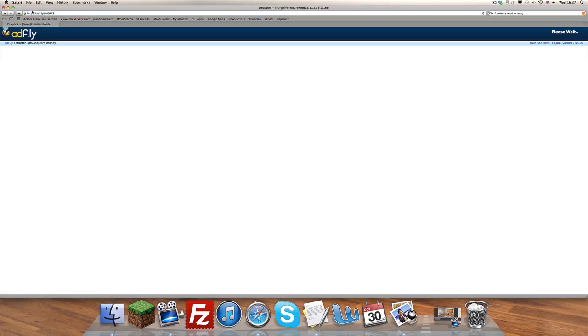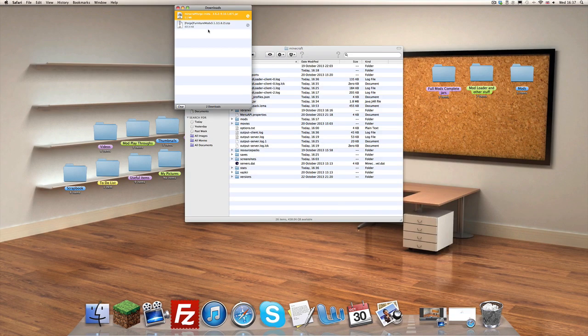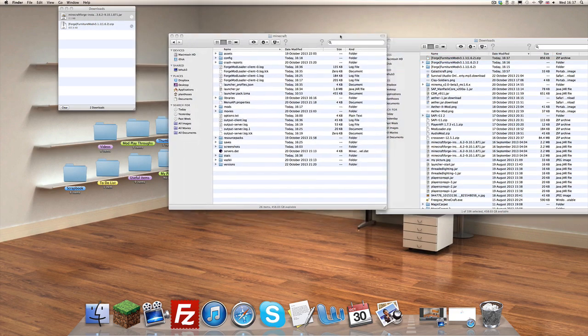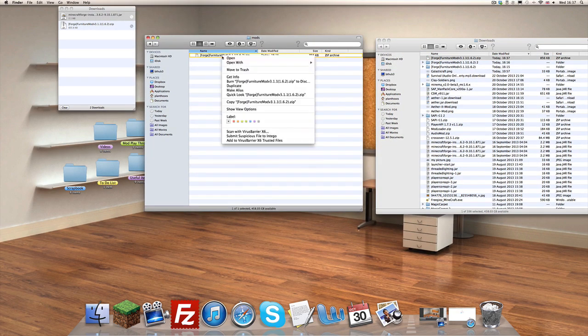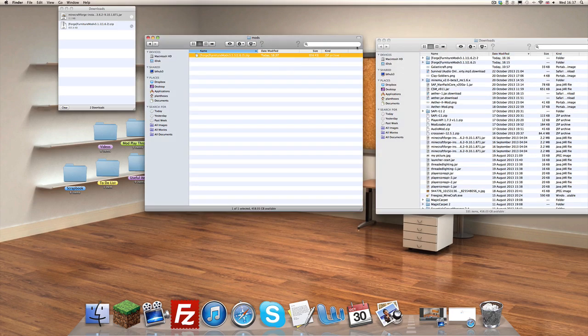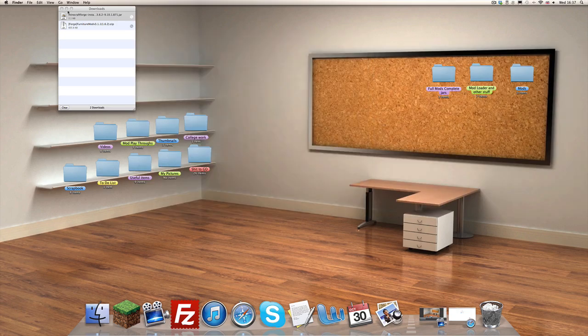That's another AdFly link — who could have seen that coming? 3, 2, 1, skip ad. It'll take you to a Dropbox, which is a rarity. Go to Download and it shall download the zip. Now the thing about the zip is this is far easier than other mods — other mods you need to unzip, this one you don't. Take your zip file and drag it into the mods folder, and amazingly enough it is installed.